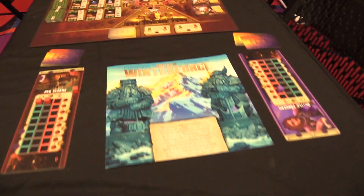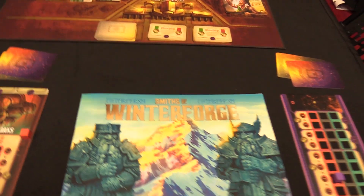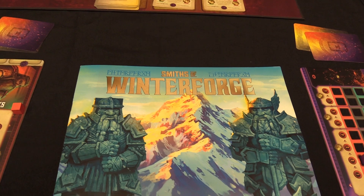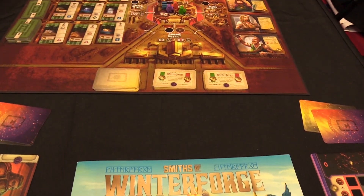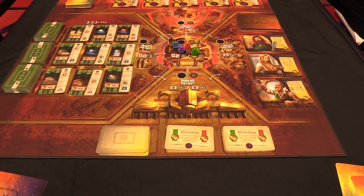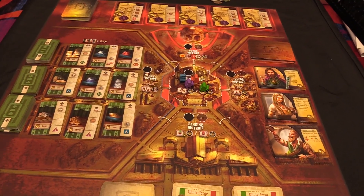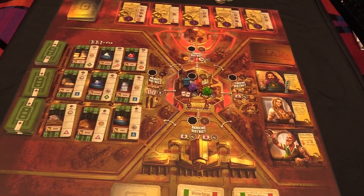This is coming out in May. It's worker placement, but the worker placement utilizes a point-to-point map movement on the board. There are five different action zones that you can move to, and in order to take an action you have to spend actions to get there first — you can't just pick up your worker and drop them there like Lords of Waterdeep.